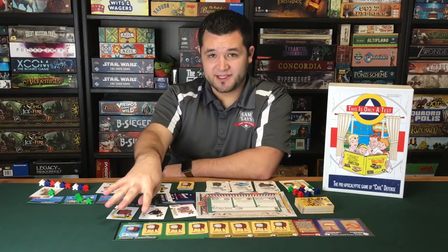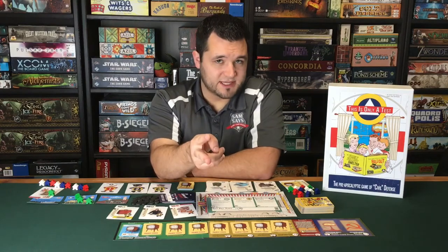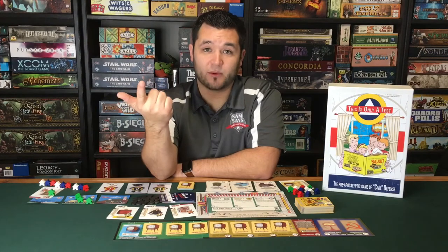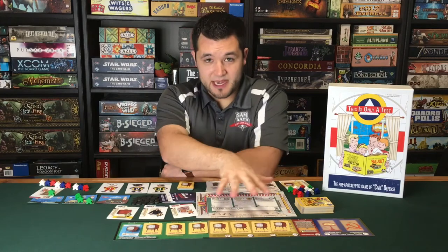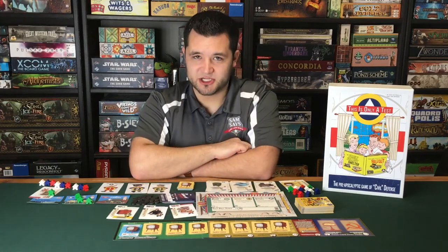During the panic phase, once we hit round five, if one of two cards comes out — either the bomb drops or the Russians invade — the game will end immediately with one of those conditions. There are a lot of ways to manipulate this, but I'll talk about that a little bit later because it happens in the negotiations phase.